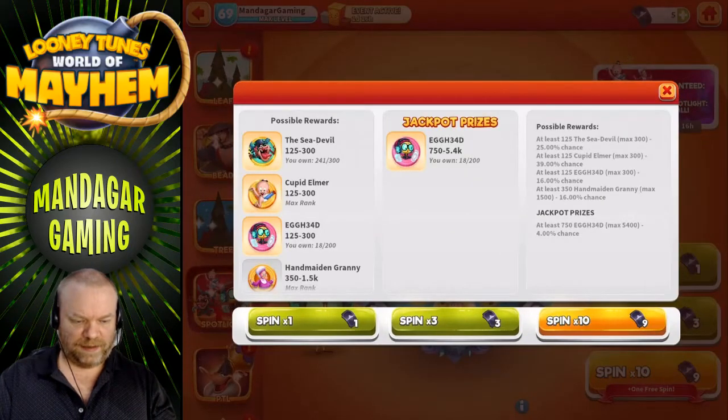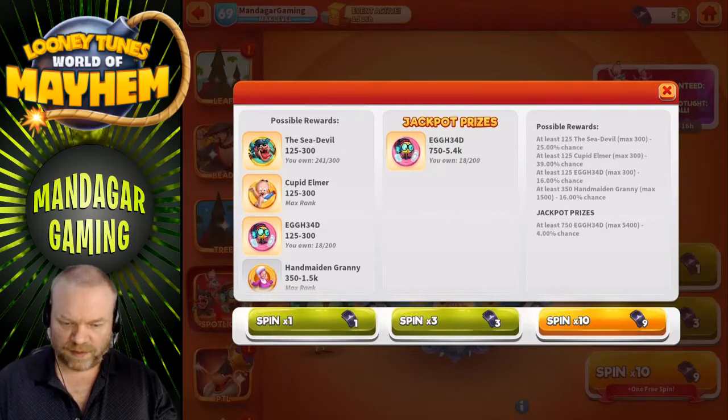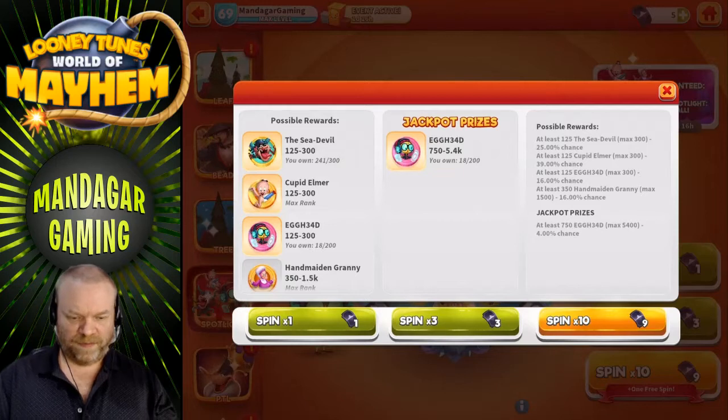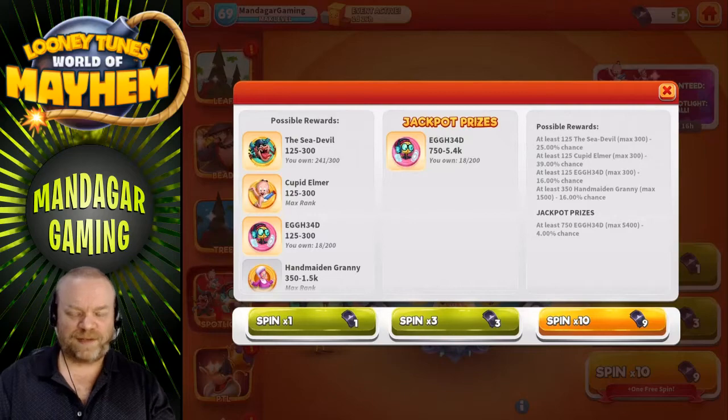Sea Devil and Egghead are not maxed out, so I hope to get some of those. There's a 25% chance for Sea Devil, 16% for Egghead 34, and then 4% for the jackpot. It would be nice to get a jackpot — you can get up to 5,400 pieces, so you could actually get a 7-star if you're super lucky.